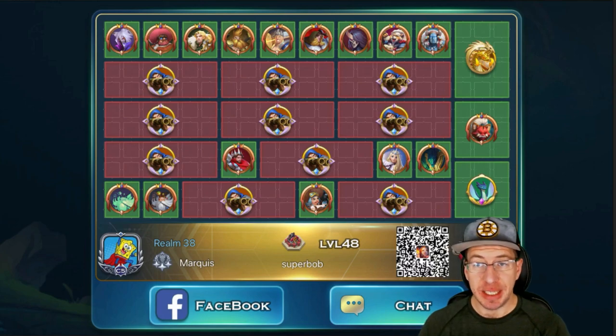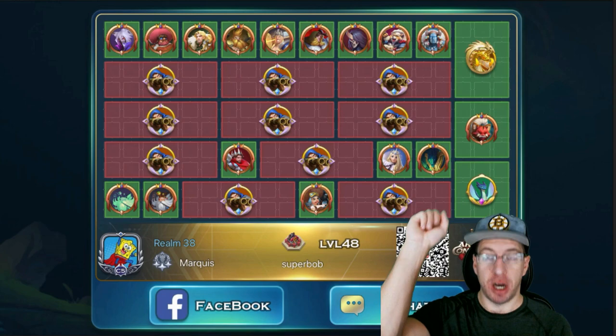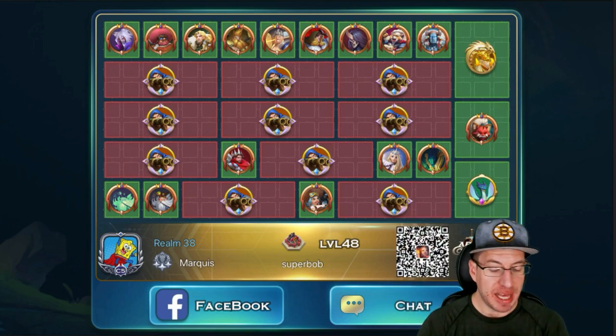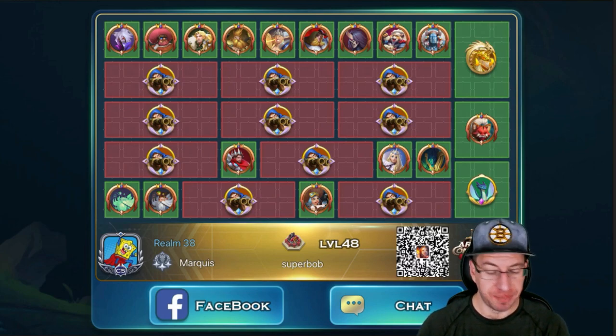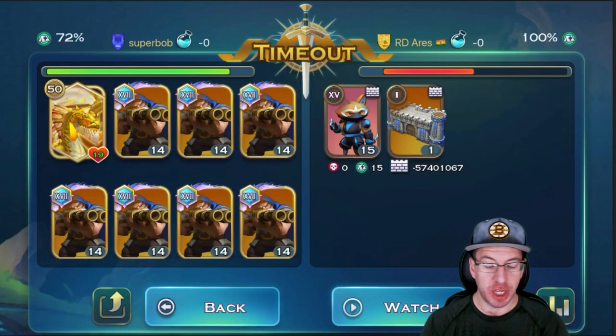No turtle, but he did go with the mana worm. You can see on the right-hand side he has the mana worm, then his dragon. And that looks like three, six, nine... so that should be ten packs of snipers. He has double Grimms — crazy, crazy stuff. Avalon is there to buff up as many snipers as he can.